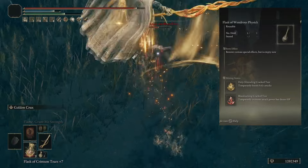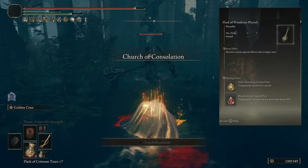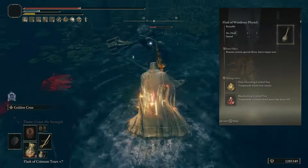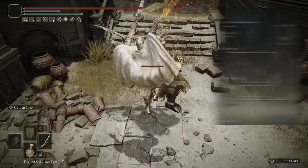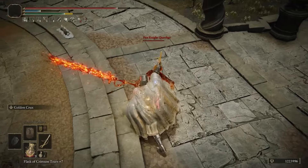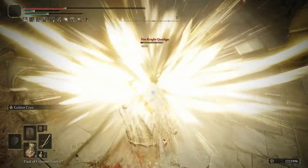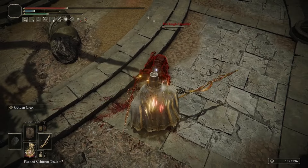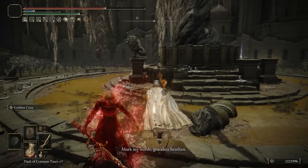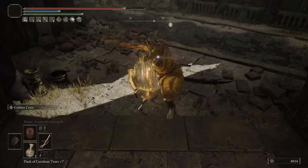For the Flask of Wondrous Physick, we're using the Holy Shrouding Crack Tear and the Bloodsucking Crack Tear. The Holy Shrouding Crack Tear boosts holy damage by 20%, stacking with the Sword of Light buff and Sacred Scorpion Charm for a ton of holy damage. The Bloodsucking Crack Tear increases attack power by 20% but drains 1 HP per second. The Holy Shrouding Crack Tear drops from the Minor Erdtree Avatar in northeast Liurnia, and the Bloodsucking Crack Tear is dropped by Furnace Golems — specifically, head to the Ruins of Unte on the map and take out the Furnace Golem there.